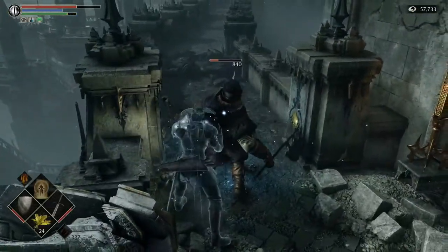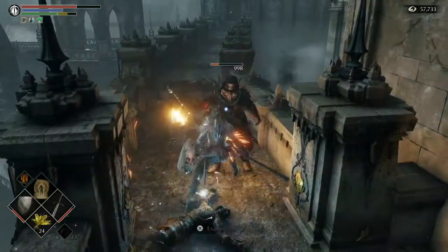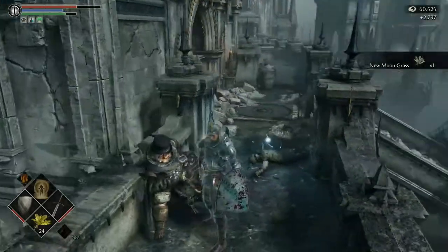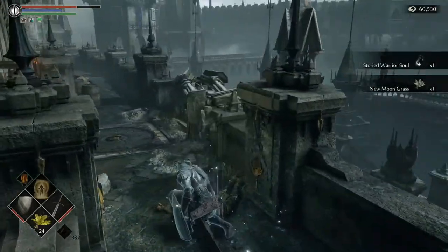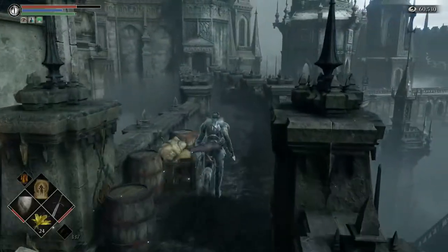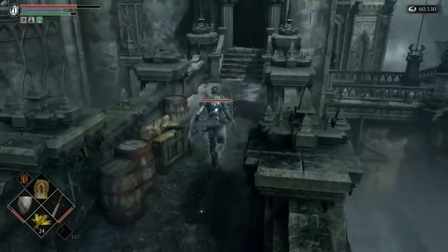See if I can get a backstab — there we go. Got him. So we got some good grass from him. Storied warrior soul. There's a Crystal Lizard up here. You can actually cross this bridge without killing the blue dragon — if you're not feeling particularly patient, you just have to time your run down this bridge with his attack, and you'll be just fine as long as you're quick enough.